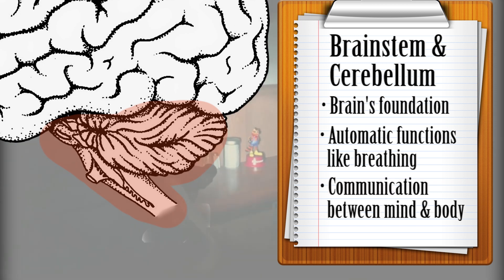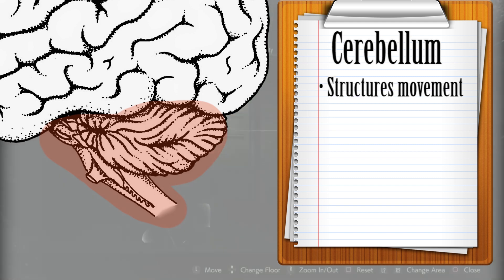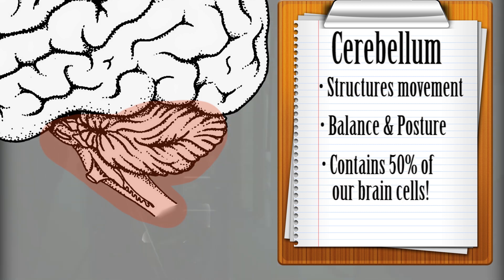In essence, they are what connect our mind and our physical form. The cerebellum sits just below the back of the forebrain, and is responsible for structuring voluntary motion as well as maintaining our sense of balance and posture. Despite making up only a tenth of the brain, it contains about half of our neurons, a quantity that speaks to its importance to much of the evolved life on Earth, as the cerebellum is a staple component among them.